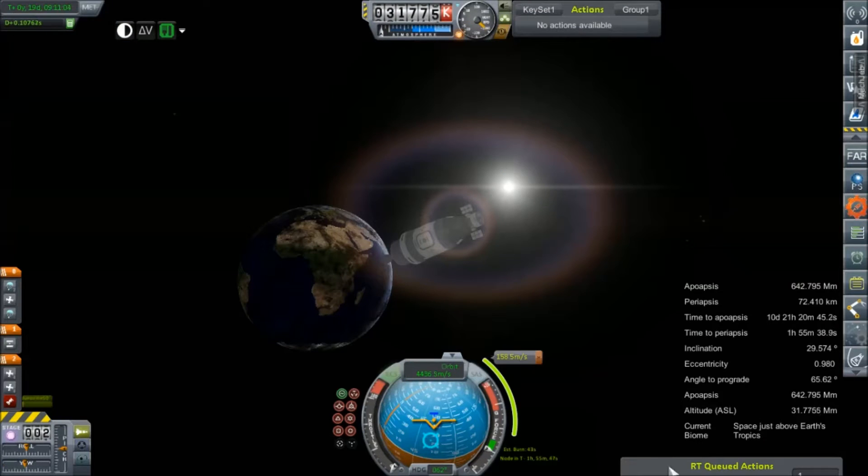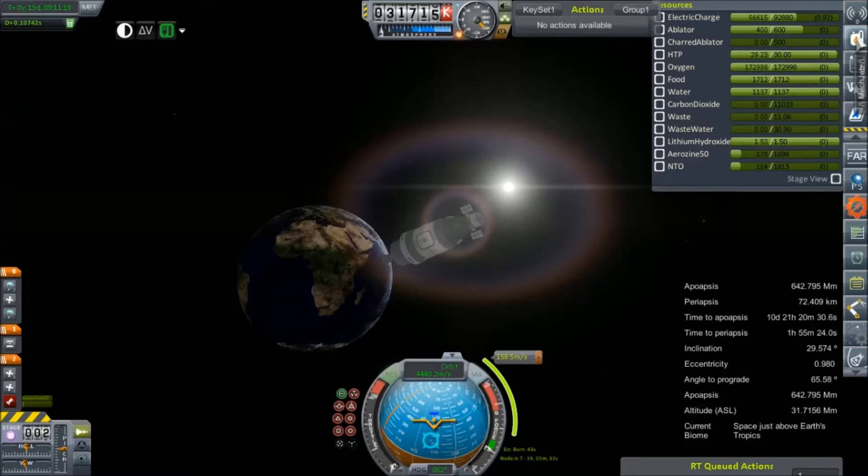Hey everybody, welcome back to Kerbal Space Program RP-0. We are rejoining our Donegal test capsule — it is about an hour away from its perigee of 72 kilometers. I had to make some small adjustments, but we still have some battery because I went to the flight center and let this run, which means it doesn't drain electric charge.